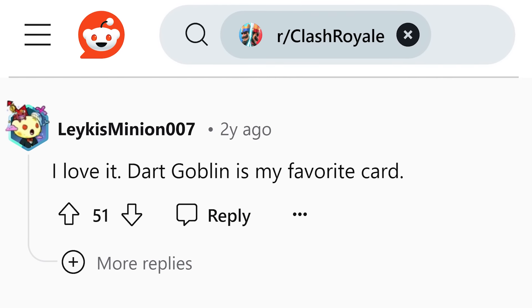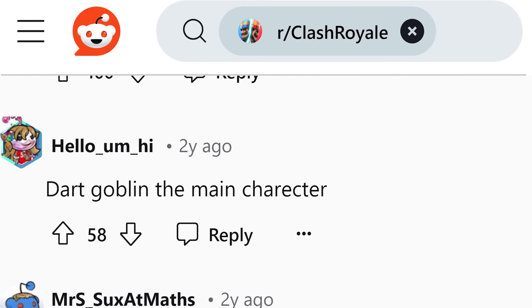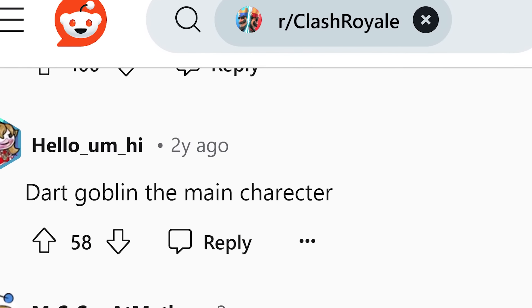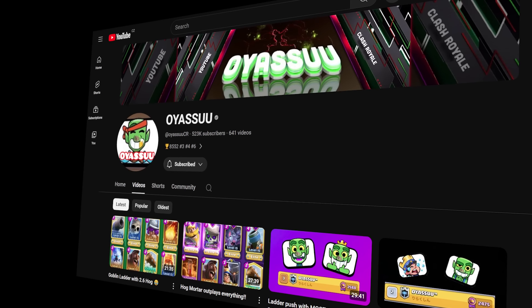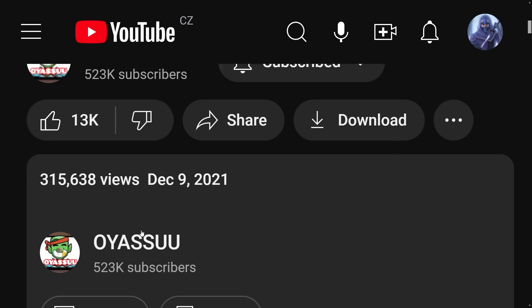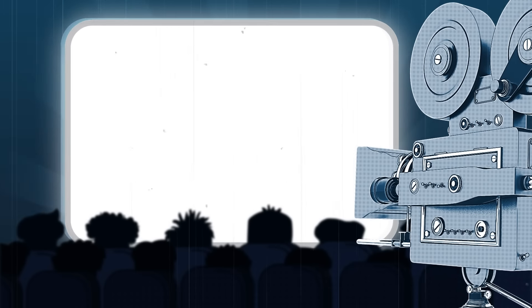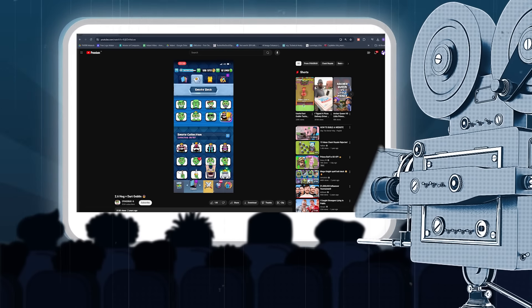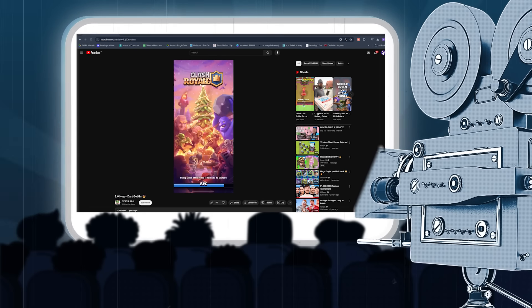Players loved this buff, as you can see from all the comments. The didgeridoo was back, and he was chewing his gum stronger than ever. Oyasu, the best Hog 2.6 player in the entire game, saw this huge opportunity that the Dark Goblin provided. On December 9th, 2021, he uploaded a new video on his YouTube channel, showcasing just how powerful the little guy had become. Let's watch together some short clips from his incredible gameplay.